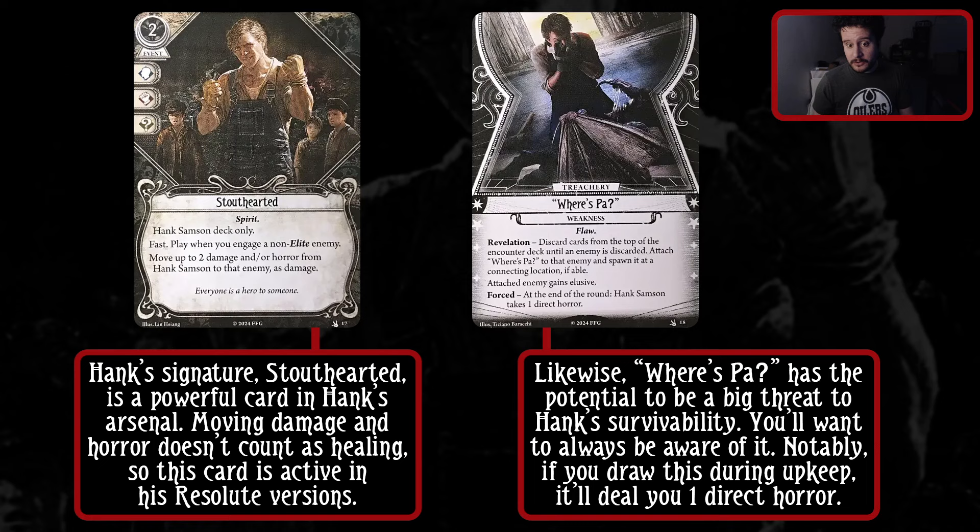If you draw it during your turn and you can kill the enemy, that's really sick. Drawing during your turn is going to be really good. Drawing this as your last action, if it hits an enemy that doesn't have Hunter, it's pretty minor, because you were still going to take that one direct horror anyway. But notably, most enemies now have Hunter, so ay carumba.